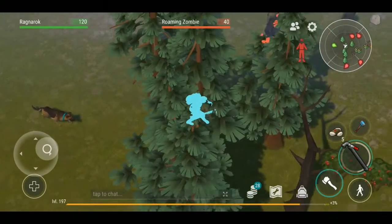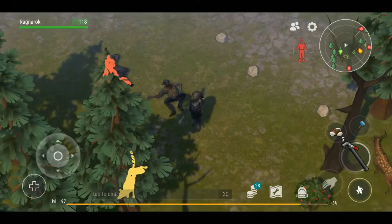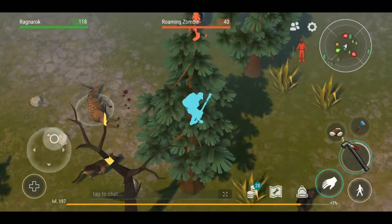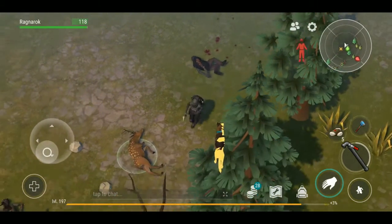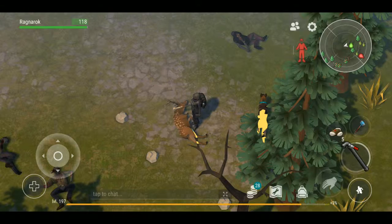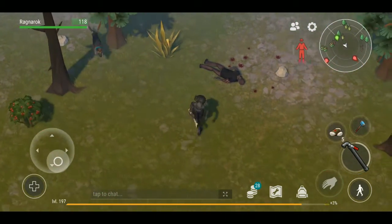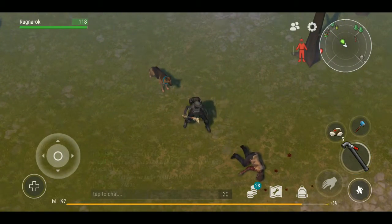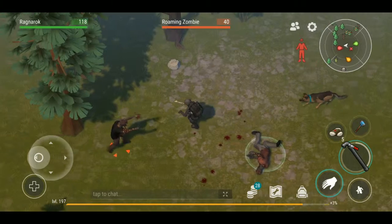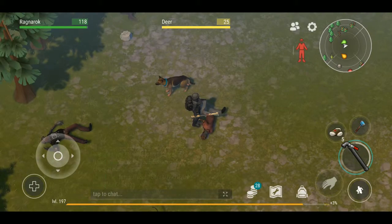Side note before we get into that - I forgot to mention it in the last episode: your dog, if it starts attacking too much, it gets tired. It gets tired to a point where it'll just lay down and pretty much be useless. When that happens, don't worry - you can leave the location, it'll respawn back to your base and regain its energy. Or if you have doggy treats you can just feed it and continue exploring. You just have to make a trip back home when it gets too tired to move.